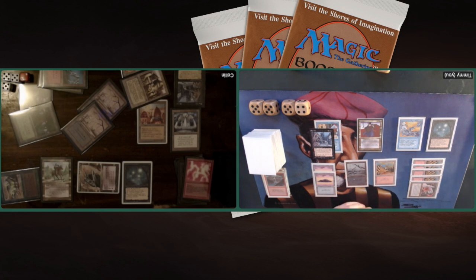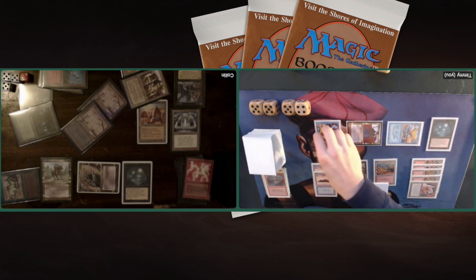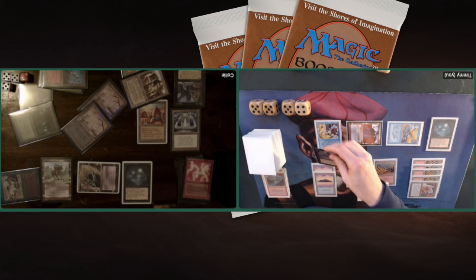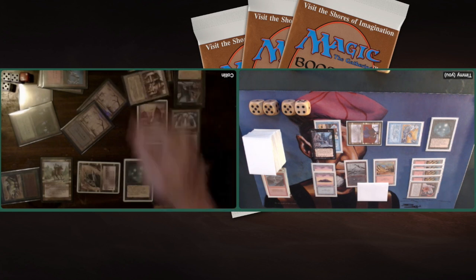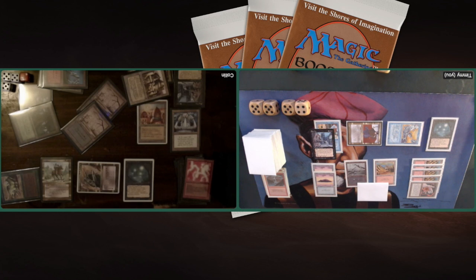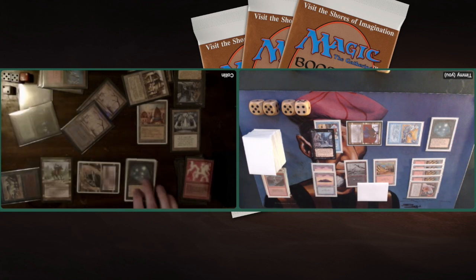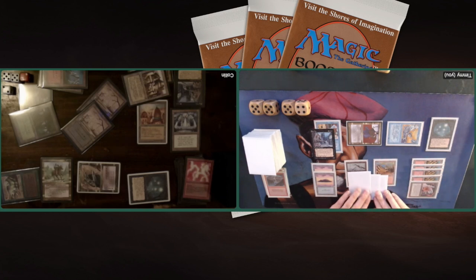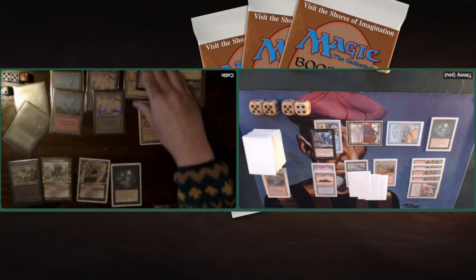There is a Nevinyrral's Disc coming into play tapped — the powerhouse artifact. That means next turn I can destroy everything. The question is, do I really want to? Because if you're the guy playing Adun Oakenshield, you don't really mind your graveyard being full of creatures. You don't really mind the Disc activation — he can simply cast his Adun Oakenshield again and start rebuilding his army. It looks like the Will-o'-the-Wisp is blocking my Air Elemental and regenerating. He's got 14 life and I'm on 19.